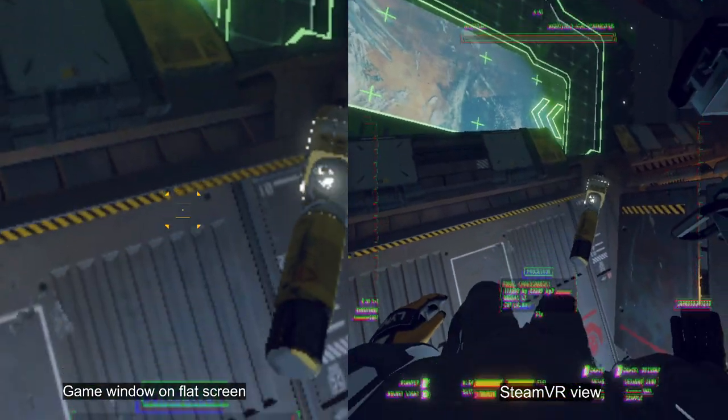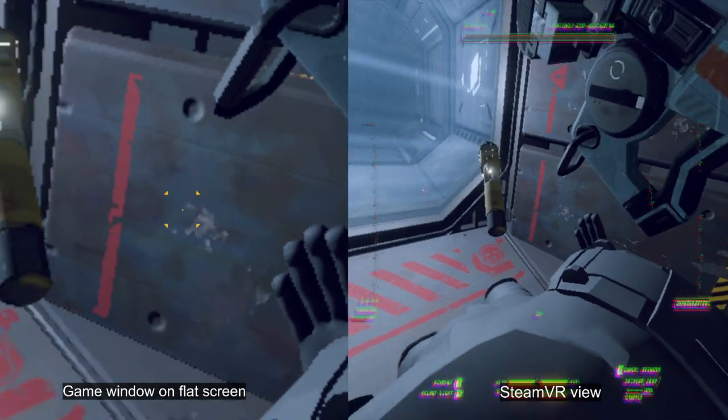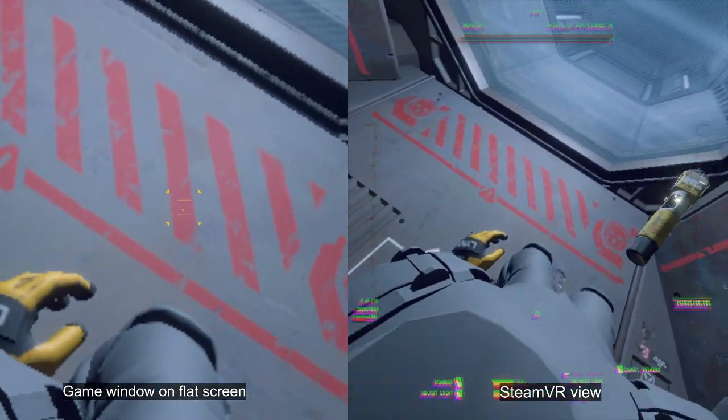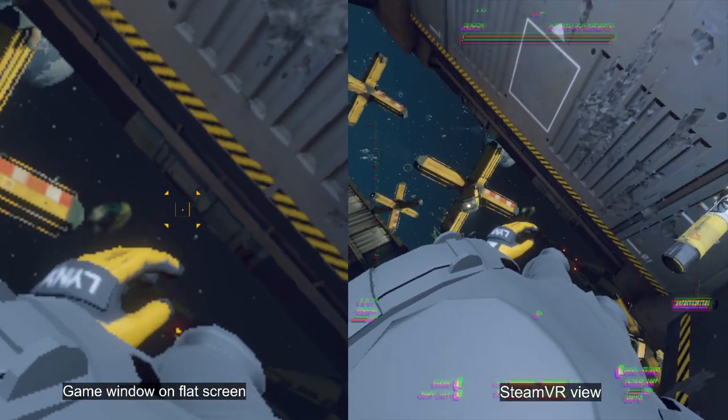With VR enabled I can look down and see my own body. You're not really supposed to see this in the game — they just have this model for casting shadows I guess. You can see that there's no textures on the body.